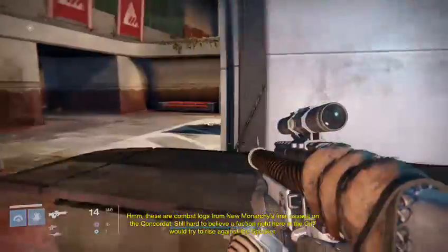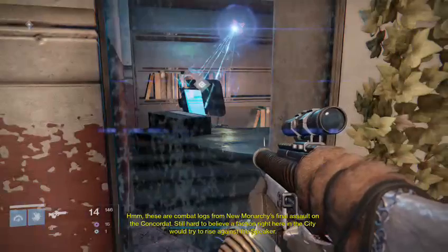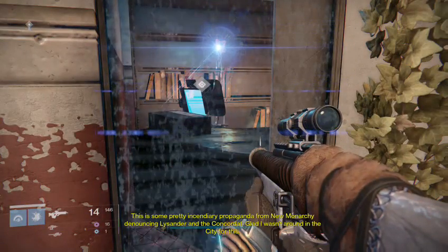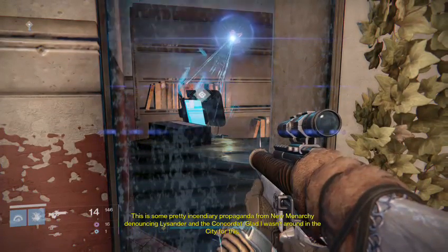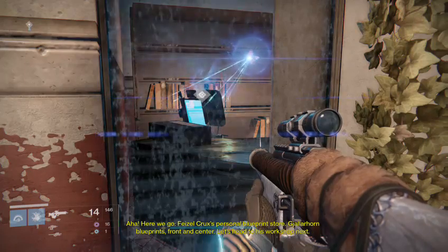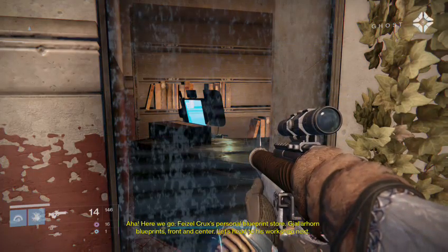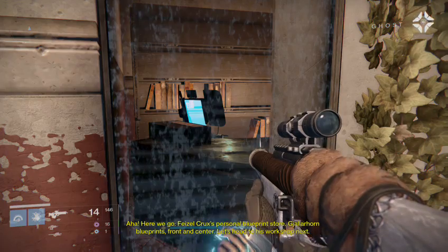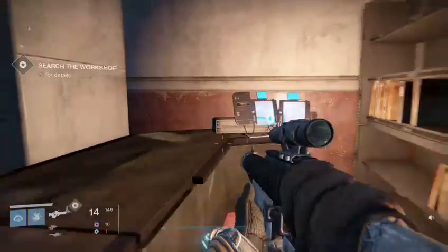Still hard to believe a faction right here in the city would try to rise against the Speaker. Denouncing Lysander and the Concordate — glad I wasn't around in the city for this. Ah, here we go. Faisal Crux's personal blueprint store. Gjallarhorn blueprints front and center. Let's head to his workshop next. There's some interesting story there — it's all in the grimoire cards about the violent past of the city.